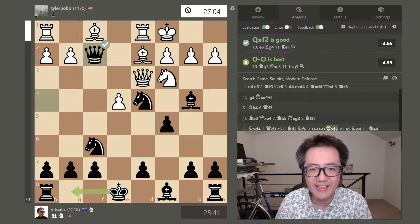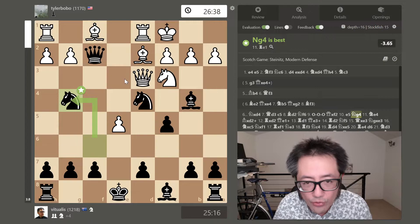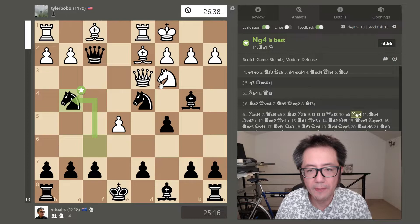Next, queen captures that pawn. Stockfish wanted me to castle here, but it's still very winning for black. I thought I would have some potential chances. They move e5, which makes sense. I move my knight out of the way, also potentially bringing my knight into a potential attack.